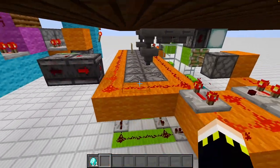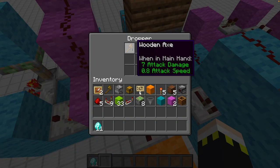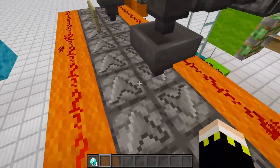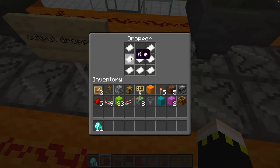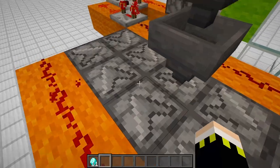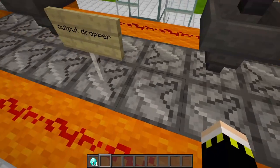Now I'll explain how everything works. As soon as we insert one diamond, we move the wooden axe from the right dropper to the left, and we activate this clock. This clock shuffles cards pretty heavily - it's a one-tick or two-tick clock, really hard shuffling. As you can see, it's super random - every dropper changes, no dropper stays the same for more than half a second.